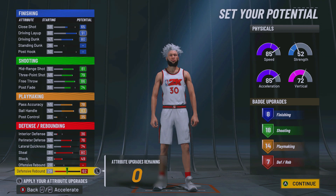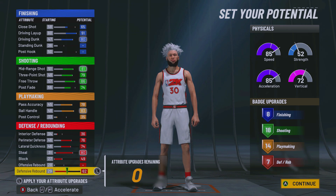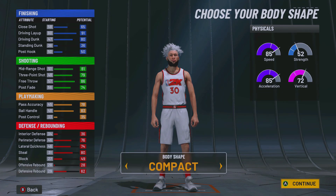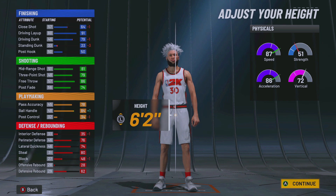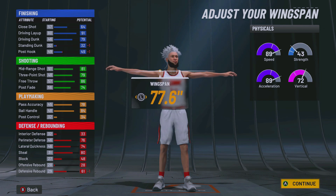The final badge layout is 8 finishing, 18 shooting, 14 playmaking, and 7 defensive. On most of my guard builds I like to get a lot of defensive badges, that's why I put seven here. 18 shooting badges is way more than enough. I have 8 finishing so whenever I can get a contact dunk I can, and 14 playmaking is also good.